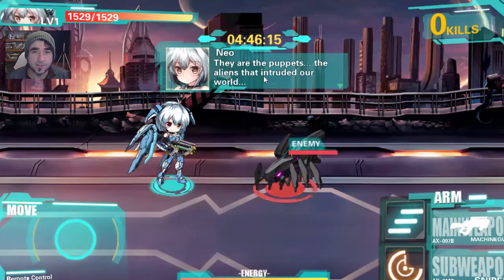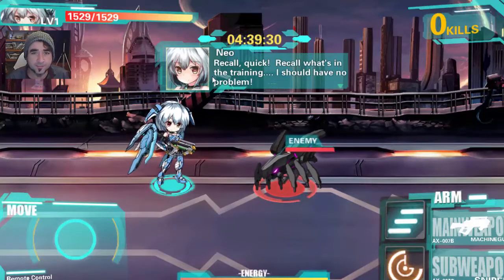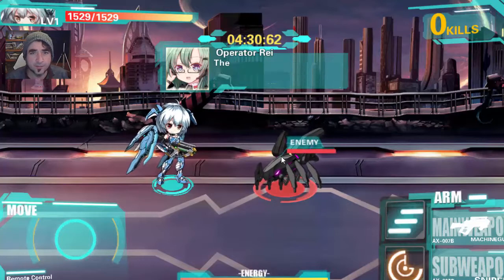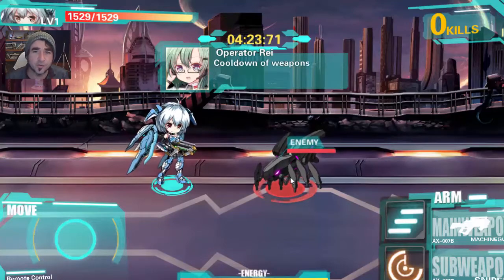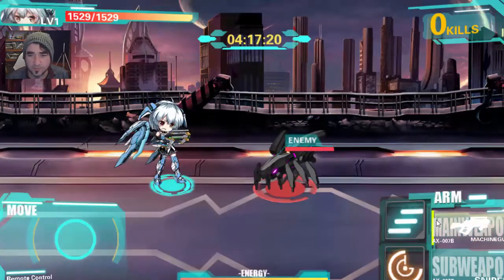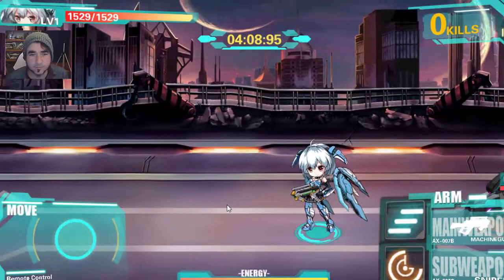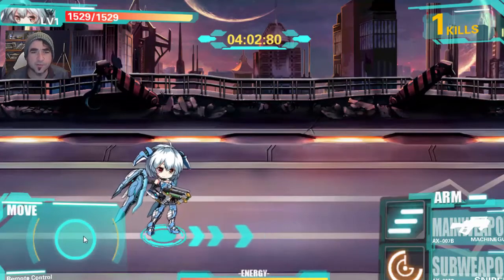Enemy. They are puppets — the aliens that intruded our world. Recall quick, recall what's in the training. I should have no problem. Okay, let's attack. So what can we do? Neon, your mission is to clear all the puppets in the zone ahead. The weapon will be overheated if used for long and you have to wait before resuming it. Cooldown of weapons must be handled well to achieve optimal output. Alright, tap on weapon button. Take that — I can just keep tapping and shoot. Wicked. I've also got a sub weapon, I'm going to try that out.